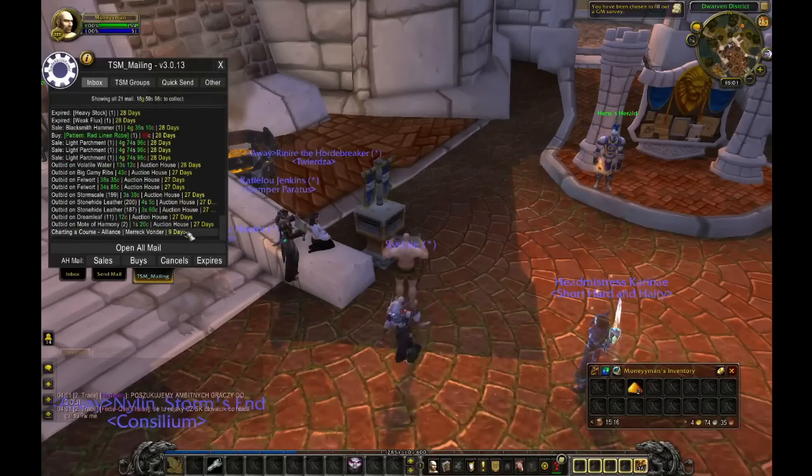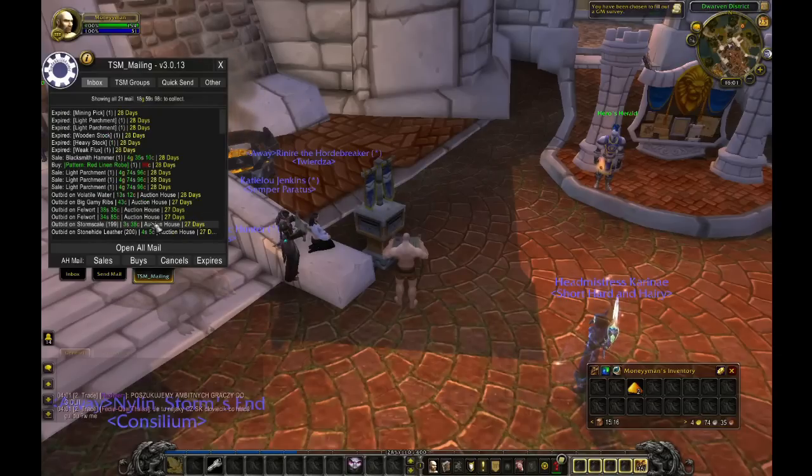It seems that we sold one blacksmith hammer and three white parchments. We got outbid on almost everything. The only thing that we won is the pattern, which I again made a mistake. It turns out that the pattern is very common and it's not a good flipping material, let's say it this way.